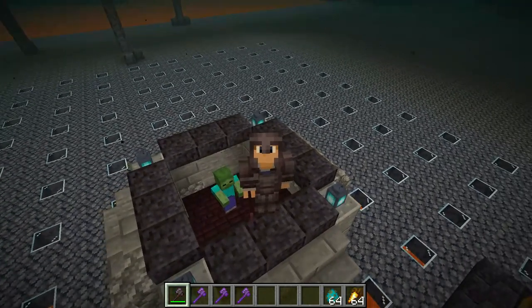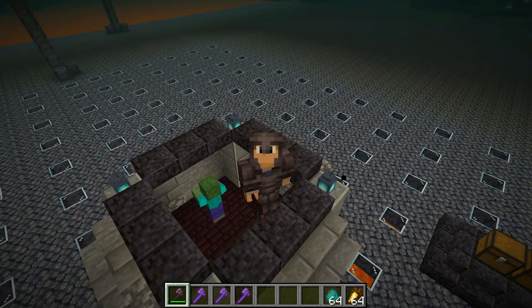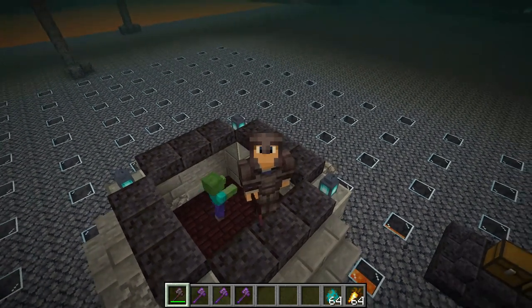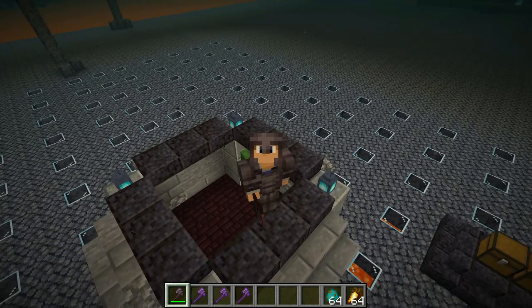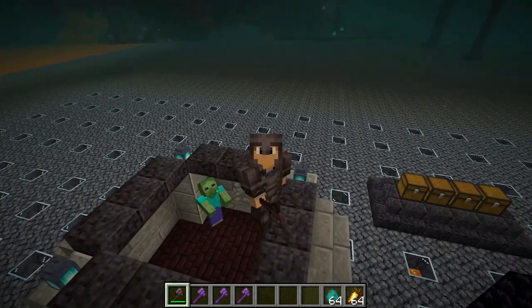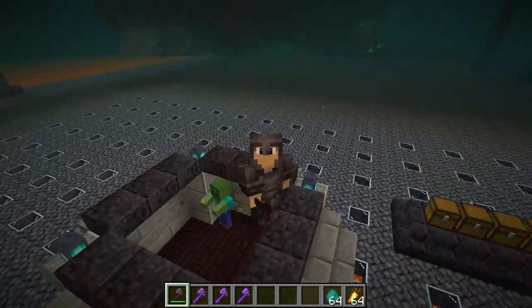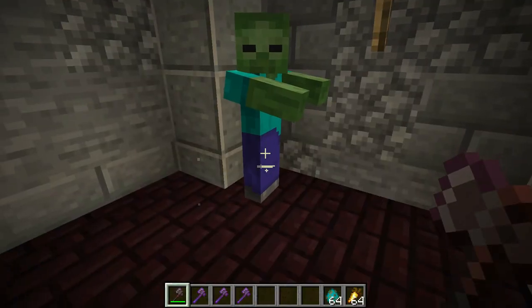Moving swiftly on, it's time to look at the Smite enchantment. For this I'm going to use a zombie — they have 20 points of health or 10 hearts, and they also have two armor points. We're going to see how strong this is: first unenchanted, then Sharpness 5, then Smite, which deals with things such as zombies, skeletons and the like.